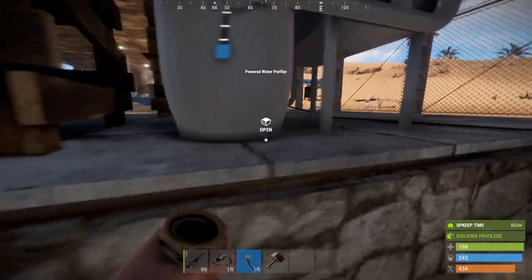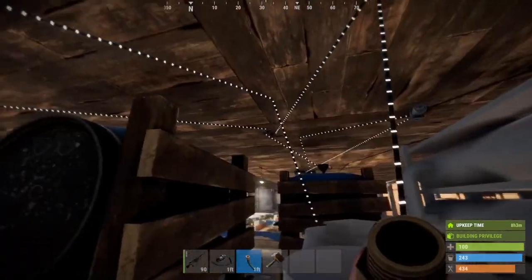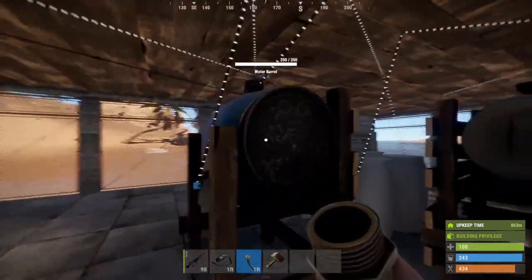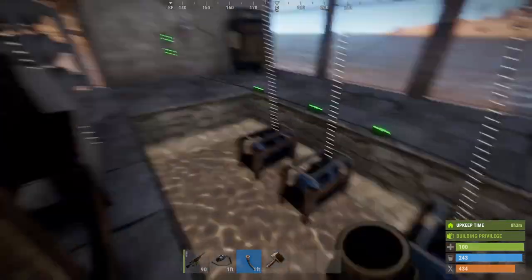The water is flowing through the system and being purified, then sent up to a fluid combiner to merge with the other system to keep this bucket filled. Even though it says the pumps are producing water, let's see what the actual output looks like.